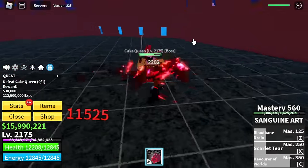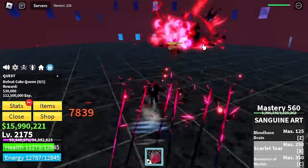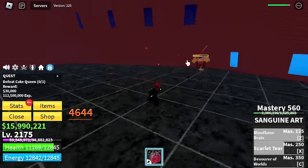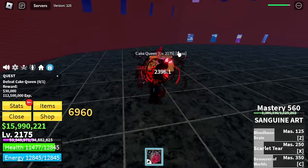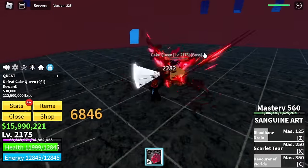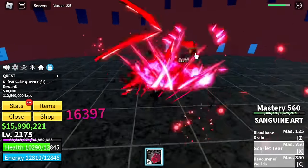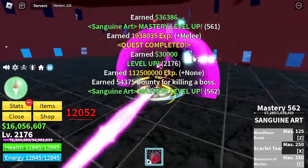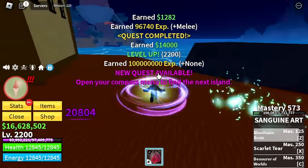Aside from peanut scouts, you can grind the cookie crafters. They're really good because if you defeat one mob at a time, just like peanut scouts, you won't be waiting for a mob to spawn. The problem on the Sea of Treats is that mobs really take time to spawn, which makes grinding hard. Grind at peanut scouts until level 2200, then head to the next island.